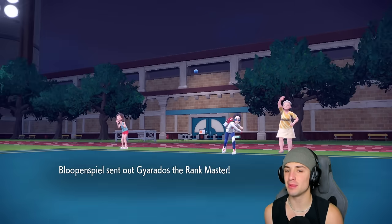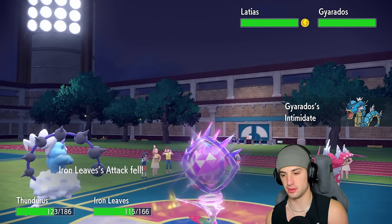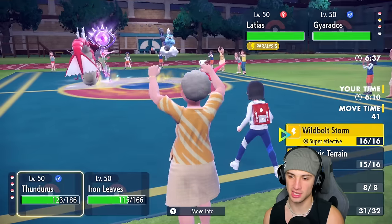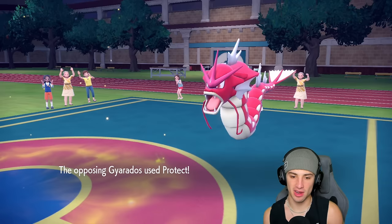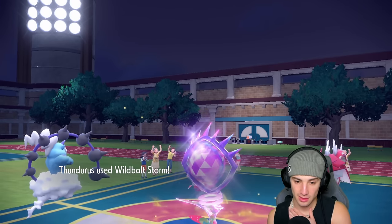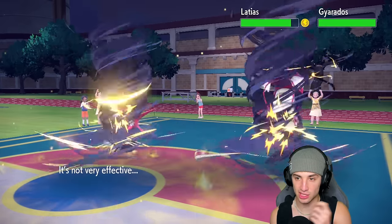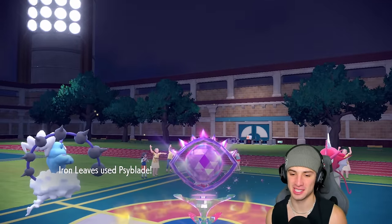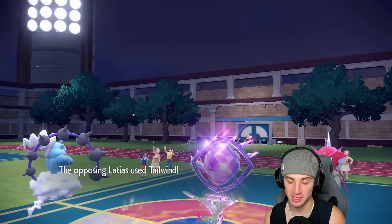Iron Leaves stays on the field for a solid outing. Gyarados comes in with Intimidate — I'm still even on the attack board, I don't mind being down. I think I just go for Thunderbolt Storm — four times super effective — and go after Latias with Psyblade. Not very effective, but the damage output could be solid. Thunderbolt Storm flies through, not worried about Gyarados. Psyblade hits Latias for about six and a half percent — nothing crazy. Tailwind ends up coming out.